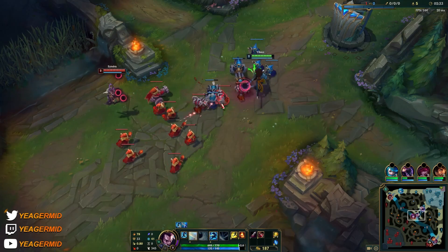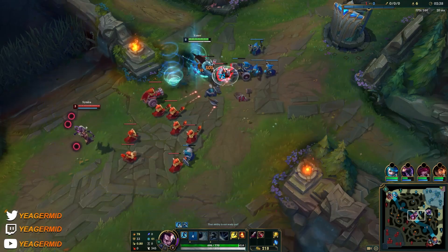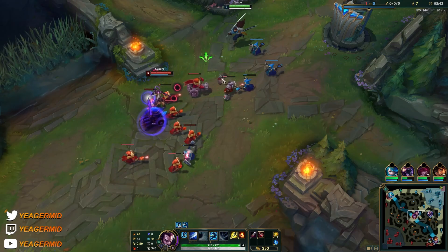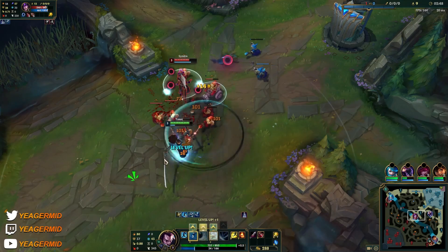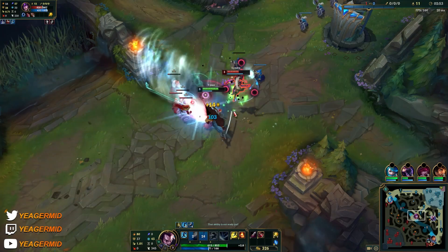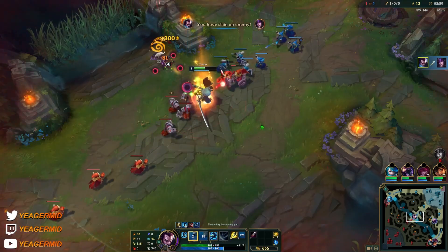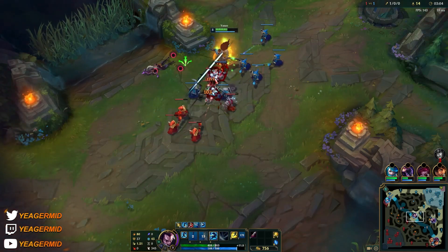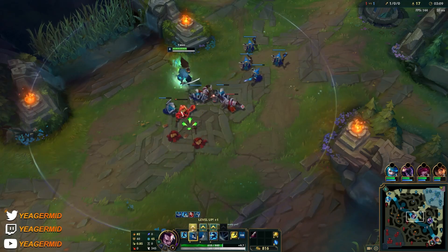Level 2, but look at the wave — it's a pretty big wave for her, so if you trade in here it's going to be a disaster. We don't want to do that; if we're going to do that, we want level 3. And like that, we got level 3 here. You saw I just used the wind wall to block out the minion damage and some of her damage as well. She overextended and went down pretty fast, even though I missed my tornado Q.